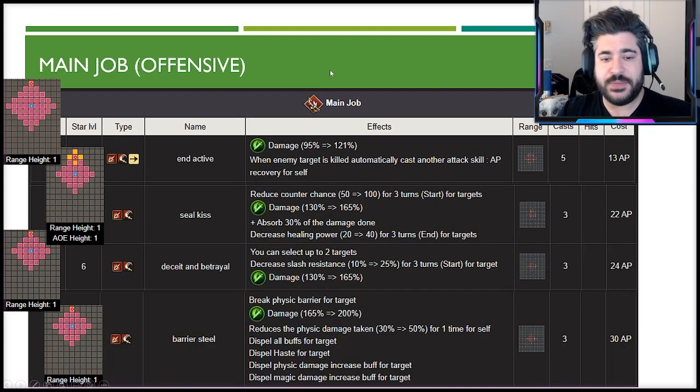Looking at the active main job abilities: End Active is a line-of-sight ability that regens AP — 13 AP cost is pretty cheap. Seal Kiss is a very good cross-shaped AOE that reduces counter chance by 100% for three turns, absorbs 30% of damage done, and decreases healing power by 40% for targets. Deceit and Betrayal hits up to two targets, scales off unit resistance, and applies a 25% slash imperil. Barrier Steel gives her a 50% physical barrier while also dispelling buffs, haste, and other effects — an excellent ability.